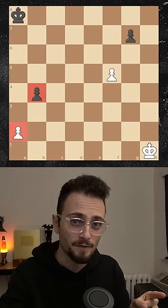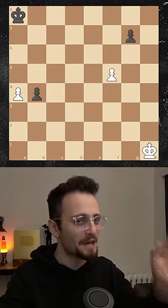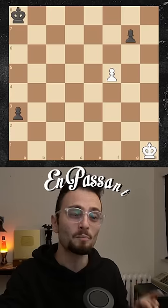Before we finish, take a look at these two pawns. If right now white moves this pawn two squares and stands side by side with the black pawn — right now, and only right now — black can take this pawn en passant.